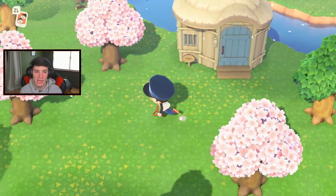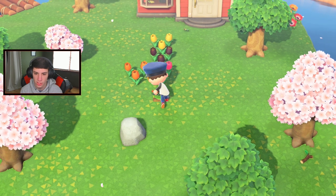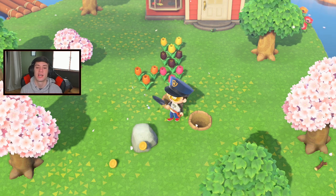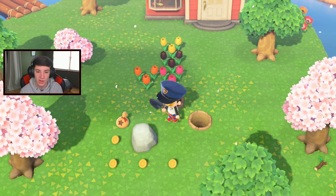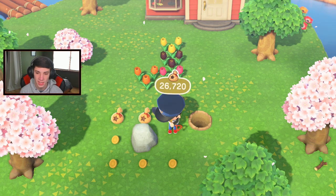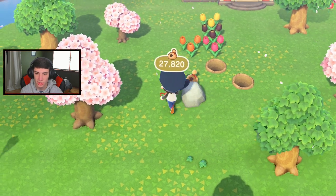Any more fossils lurking around here? We got this rock - show me the money! I got a few stumps - we need jewel beetle and killie fish, those are my priority list. Found the money rock, let's get it! Give me my 16,000 bells and those sweet little Mario Easter egg sounds. Let's get all these bells - I'll check the beaches as well.